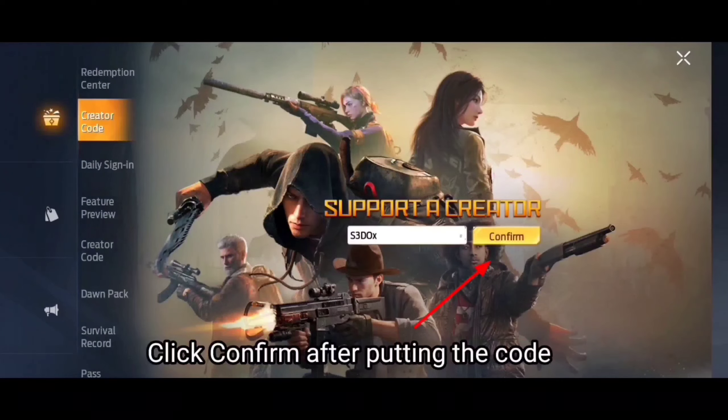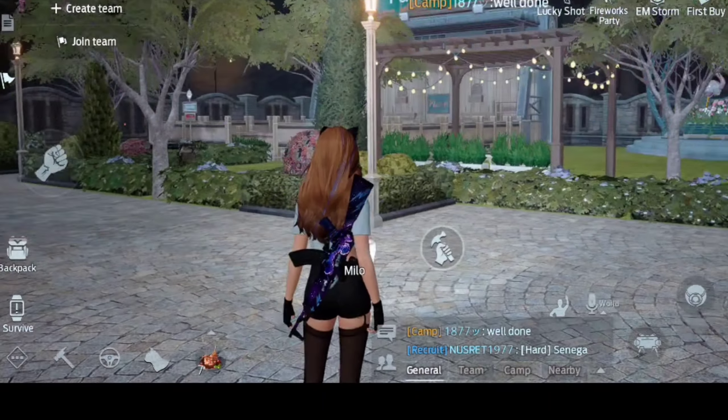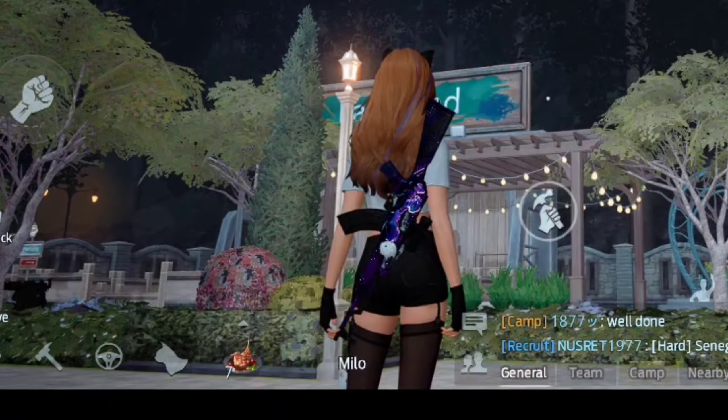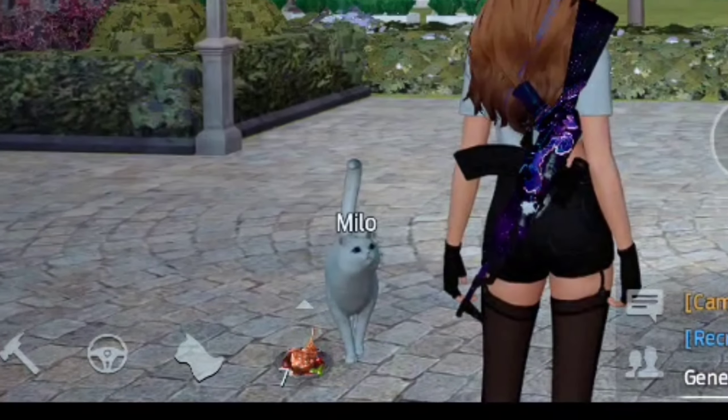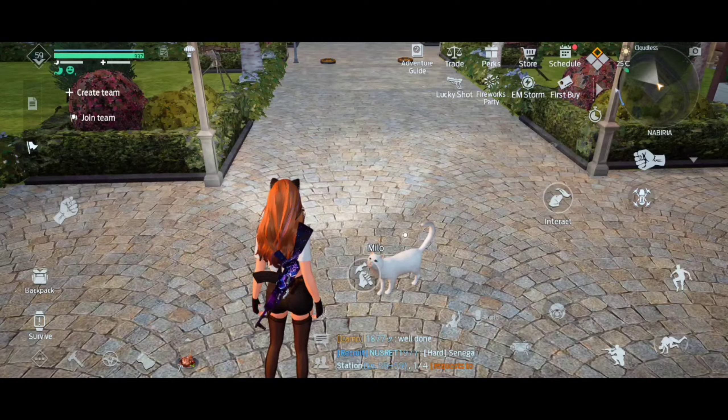Alright, let's not waste any more time and let's get into it. On the bottom left corner, you can see a cat icon, which is really weird because normally cats should not be possible for you to actually take them out. But for dogs, you can see there's a different icon.